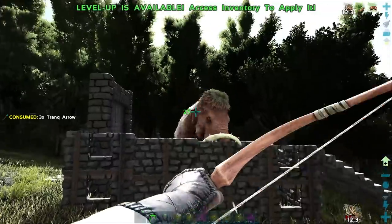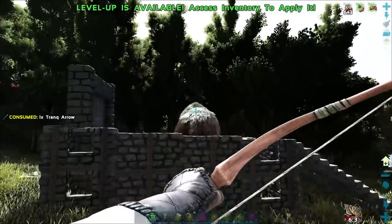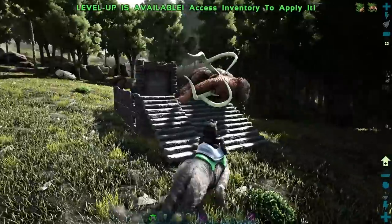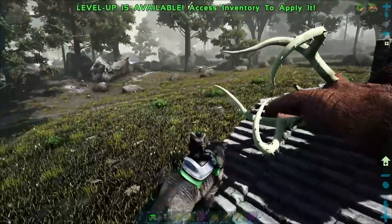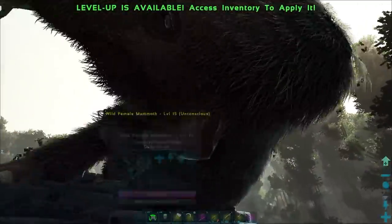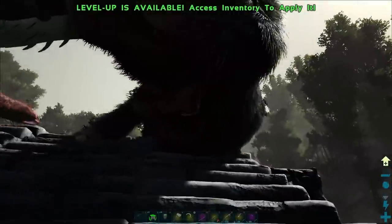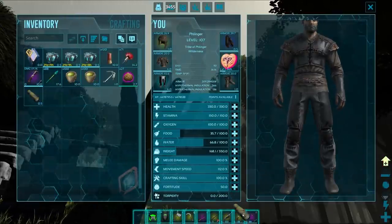Oh wow, that actually reduces my damage by quite a bit. He was getting out right as I knocked him out. Now on these guys - he's only level 15, that's why he was so easy to knock out. These guys can hold their tranqs - they can hold their liquor. I'm going to give them a couple of kibble. They use superior kibble, so if you're going to come up here, make sure you've got plenty of that.